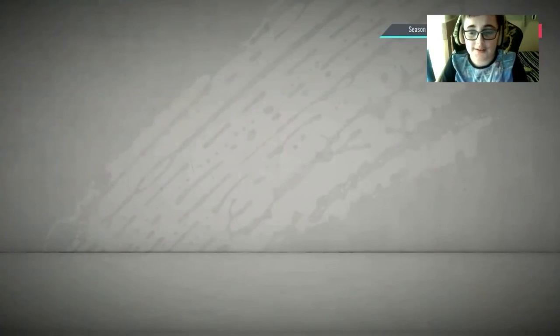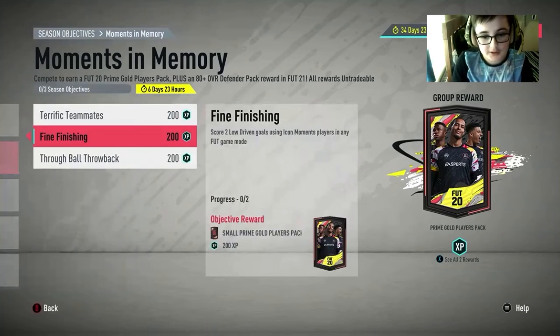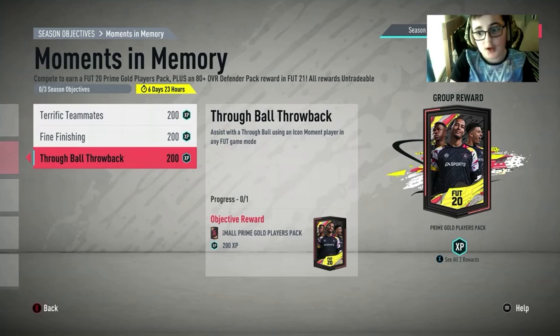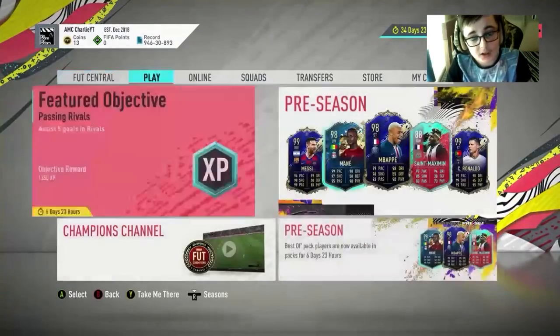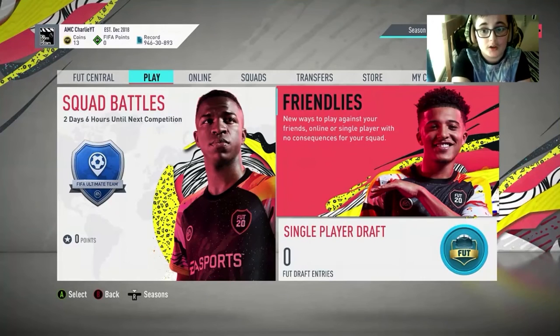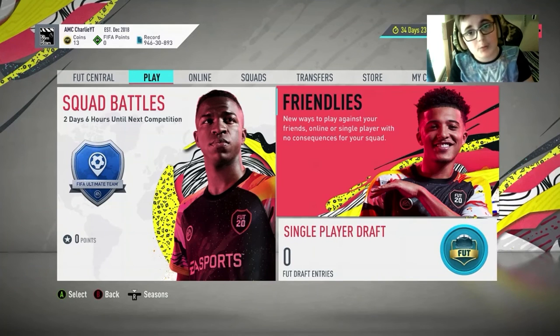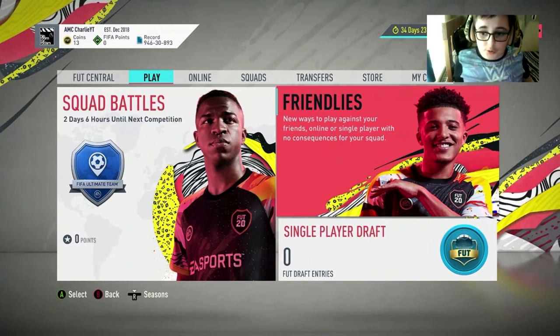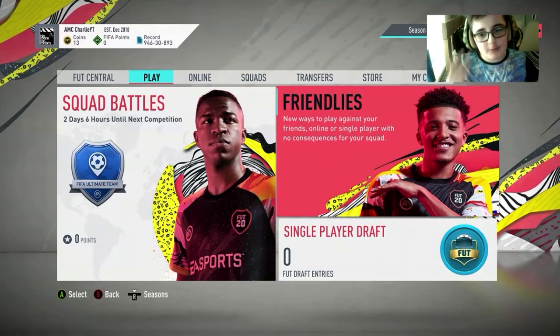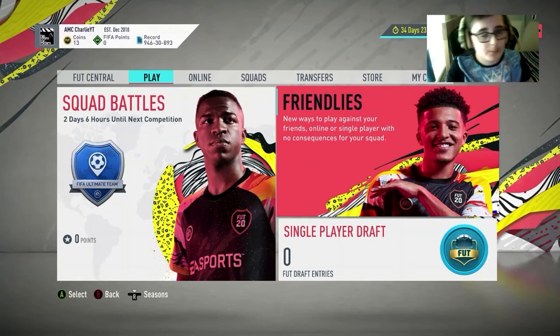This Muna card is a very good card for rating and fodder if you don't want to use them. This SBC just came out and once you finish it, with the loan icons you just got you can probably do that squad since it's only an 81-rated squad. Loan icons don't count in Friendlies for some reason. Anyway, thanks so much for watching, hope you enjoyed — tell me if you're gonna do this SBC and what you think. Thanks and goodbye!